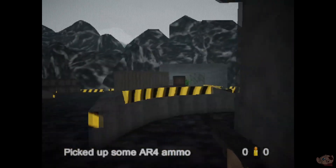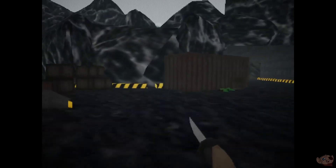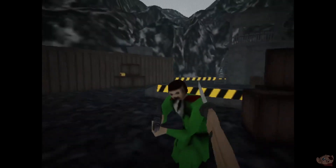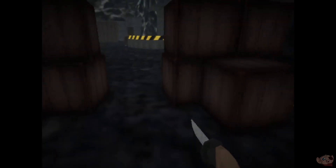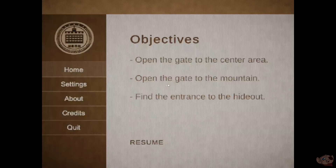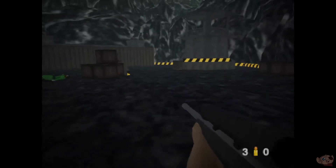Oh, I shouldn't do a window. How do I switch back? I don't want this weapon. Okay, so it's Q.